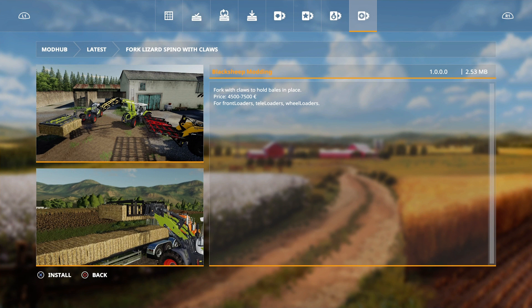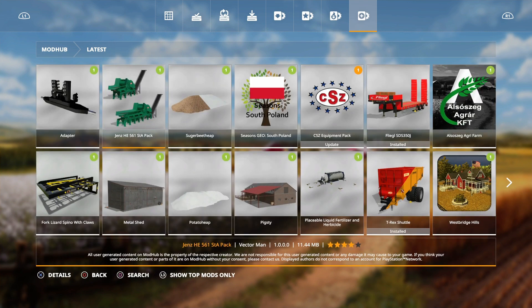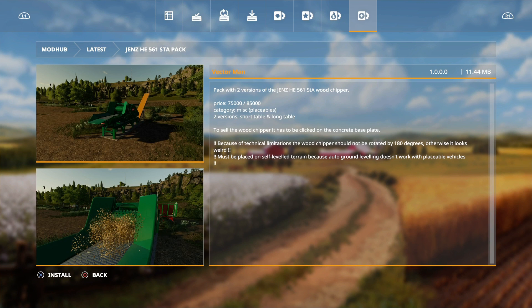The Fork Lizard Spino is a fork with claws to hold bales in place for front loaders, telehandlers, and wheel loaders. Then we have the Metal Shed by Camillos0397, which is another shed — 6 by 13 meters — and then moving up we have the Gens HE 561 SDA Pack by VectorMan, a pack with two versions of the Gens wood chipper.